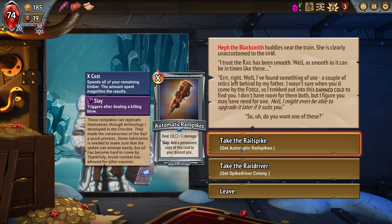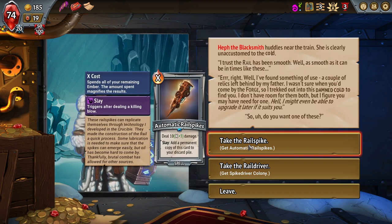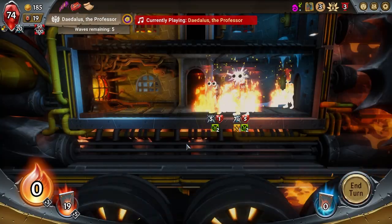I'm going to grab the Automatic Rail Spikes. Baseline it does 30 damage — that's a lot. Actually no, I don't want it. It just doesn't fit my build. If I was going for more of a spellcaster build I think I'd go for it.